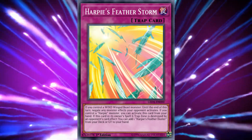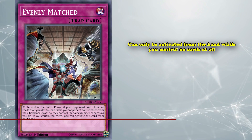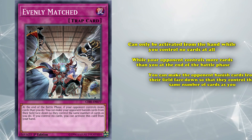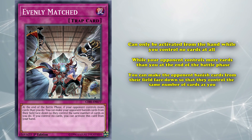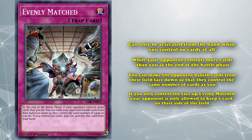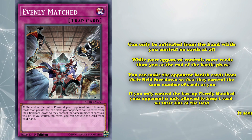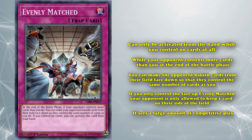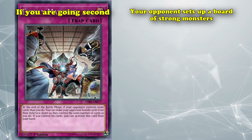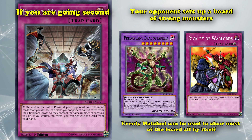And at number 3, we have Evenly Matched — a normal trap card that can only be activated from the hand when you control no cards at all. And it has the effect that if your opponent controls more cards than you do, at the end of the battle phase, you can make your opponent banish cards from their field face down so they control the same number of cards as you. So if you only control the face-up Evenly Matched, your opponent is only allowed to keep one card on their side of the field. Despite the heavy number of requirements necessary to even use Evenly Matched, it actually sees a large amount of competitive play, specifically because it's able to be used from the hand as a tool to clear out most of your opponent's board. So if you're going second and your opponent sets up a board of strong monsters, a board of powerful back row, or both at the same time, Evenly Matched can be used to clear up most of the board by itself, provided it doesn't get negated.